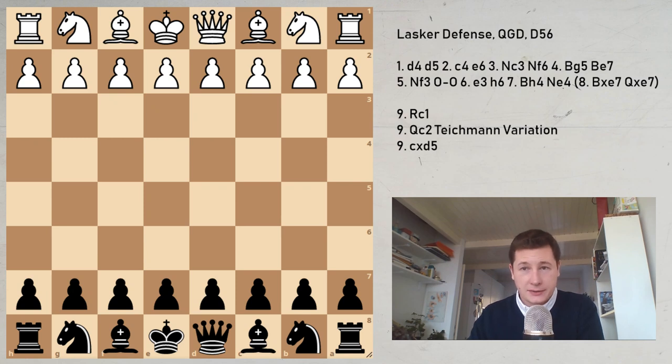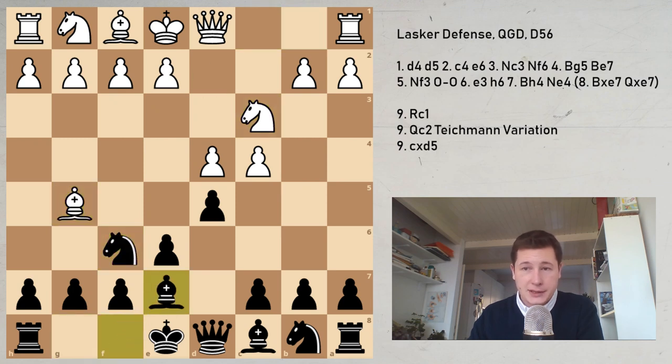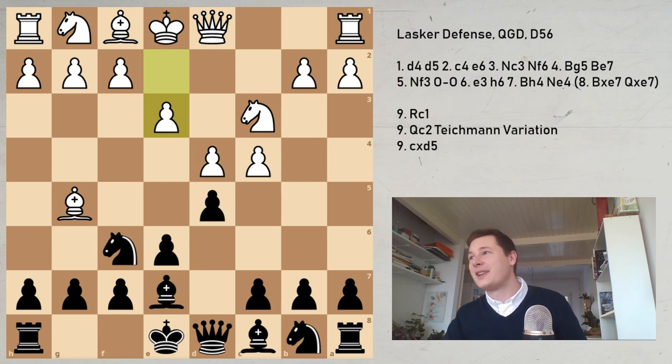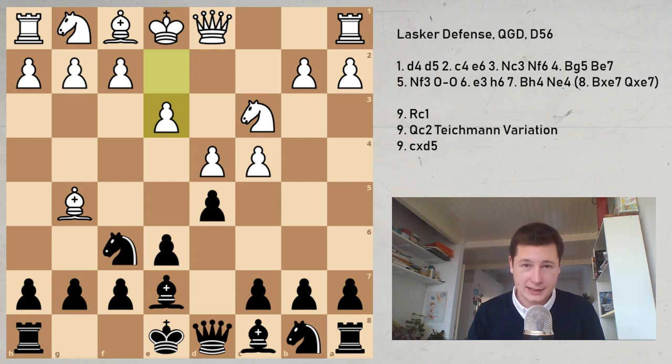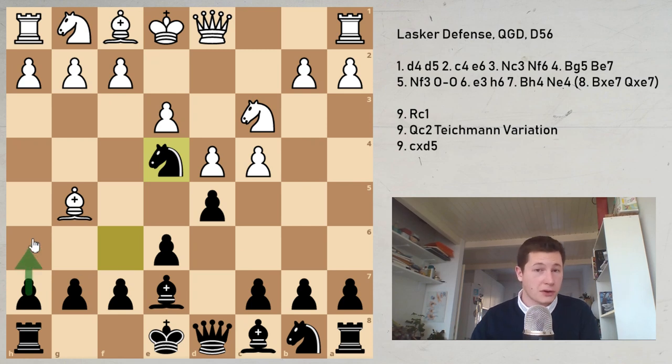Let's look at Lasker playing his own defense. The final score was 11.5 to 3.5. We have d4, d5, c4, e6, knight c3, knight f6, bishop g5, bishop b7, e3 — and here Lasker sort of hurried with his own defense. Usually castles is played first, as we saw. Lasker played knight e4 immediately here, which is inferior because you haven't made luft for your king. That said, you didn't give White the option of bishop takes knight, but you did give him the option of bishop f4 — now you don't have g5.